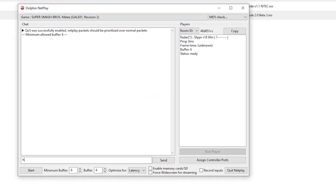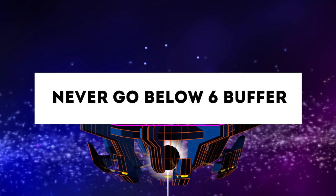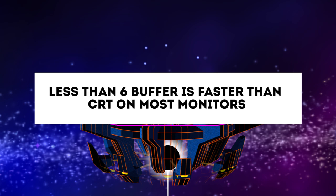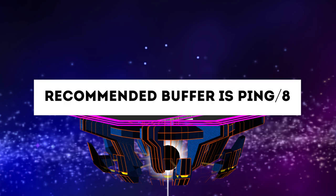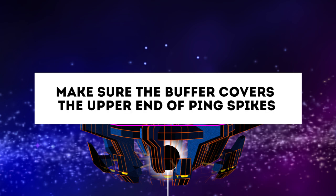In the host window, you can chat with your opponent or change the ISO you're using, but the most important values are the ping and the buffer. Ping is basically a measure of the lag between you and your opponent — the lower the number, the better. To accommodate higher pings, you'll need a buffer. Here are some good rules: Number 1, never go below six buffer — going below six means you're running Melee faster than on a CRT, which can seriously mess up your muscle memory. Number 2, the rule of thumb for buffer is ping divided by eight, rounded up — so 60 ping would be around eight buffer. You'll also want your buffer to cover potential spikes, since a stable connection is much more important than a low buffer.